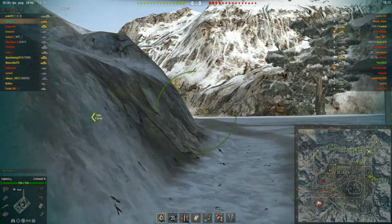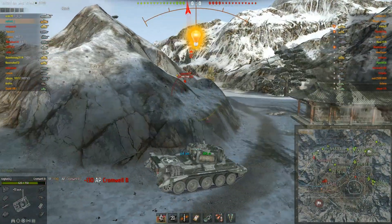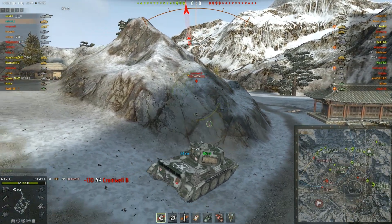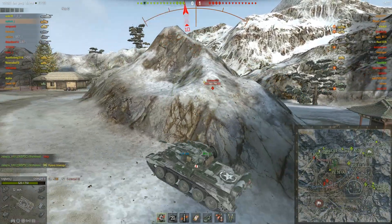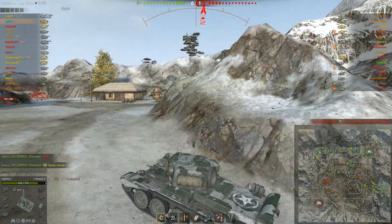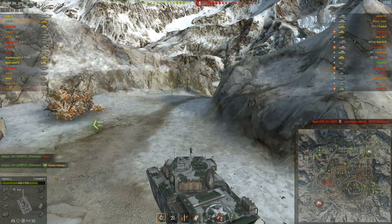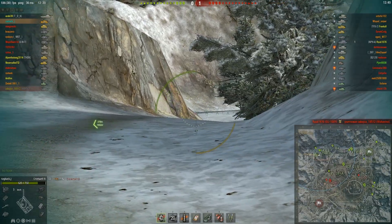Another graphical difference is the Mark 5 gun on the Cromwell Berlin, while the top gun on the regular Cromwell is the Vickers 75mm gun. But the Mark 5 on the Cromwell Berlin has the same stats as the top gun on the regular Cromwell, so no differences there apart from the graphical differences.